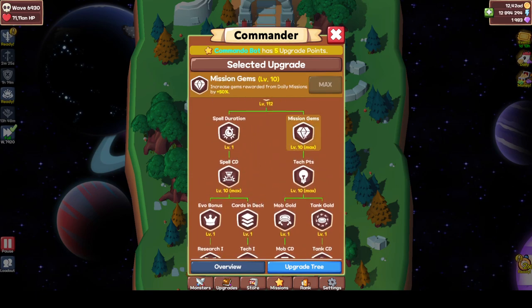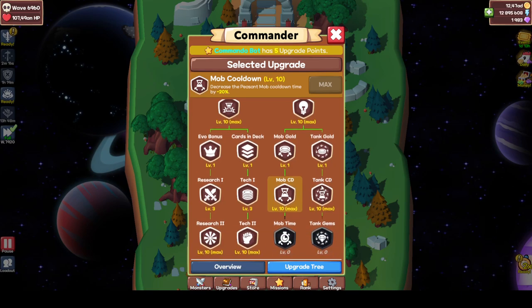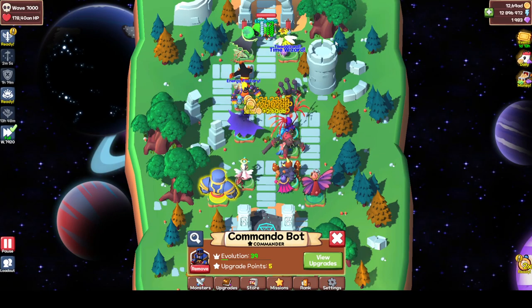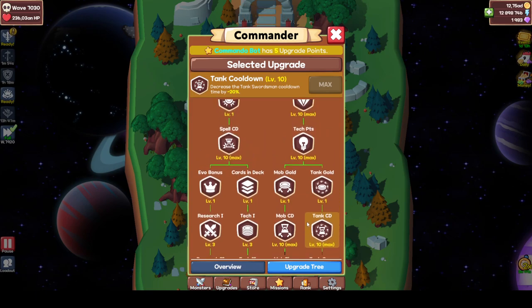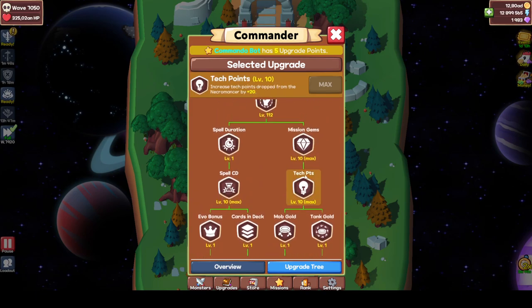On the right side, mission gems — that's a must-have. Tech points is a must-have. Tank gold and mob gold don't matter much. Tank cooldown and mob cooldown — that's probably the first thing you should go for, because you'll level Commando a lot faster. Get those first, then go for mission gems and tech points. You could have five points in each to make it more profitable at the start — that's probably the best way to do it.